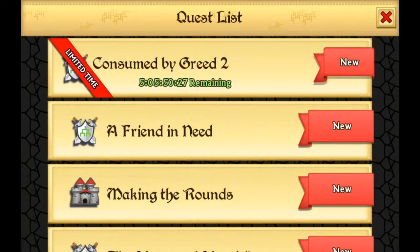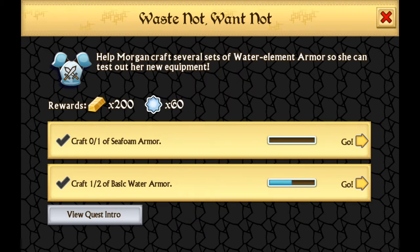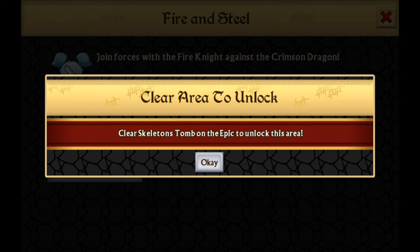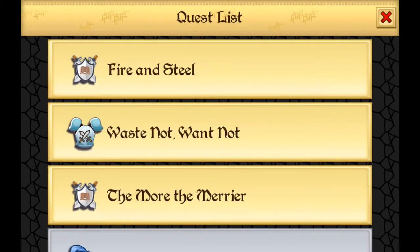There are rewards to be had from the quest log such as gems and energy, which are really important if you want to progress at a fairly steady clip. Working your way through that quest log not only helps you understand the game better and get settled in quickly, but also unlocks various rewards that will help you with your gameplay.